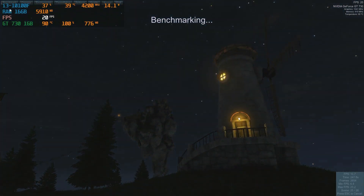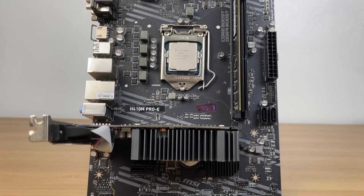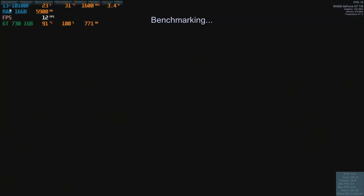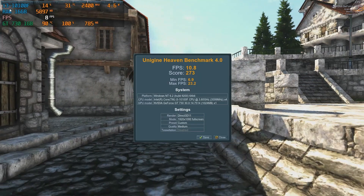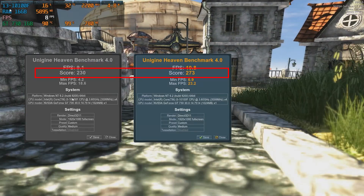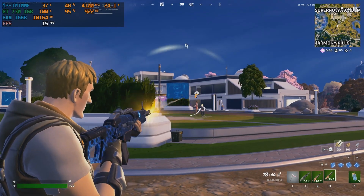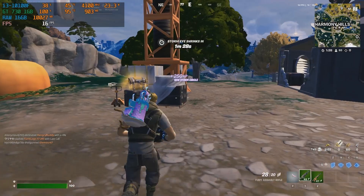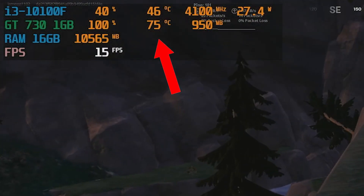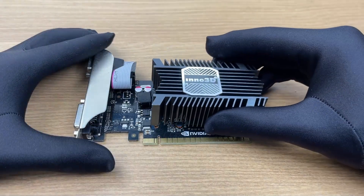Alright, let's start with the light overclock. I bumped the core clock by 140 MHz and the memory clock by 115 MHz, just to see if we can squeeze a little extra life out of the GT 730. Running the Heaven benchmark again at the same settings, I noticed a nice bump in performance — the average FPS went from 9.1 to 10.8, and the score jumped from 230 to 273, roughly a 20% improvement. Moving on to Fortnite, the frame rate did go up a bit, around 2 or 3 extra FPS with a max of about 16 FPS. But it's still far from playable. Temperatures started creeping close to 80 degrees, which means before the next overclocking round, we definitely need to clean the card and reapply thermal paste.